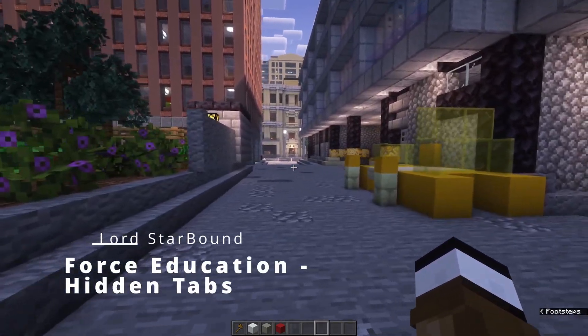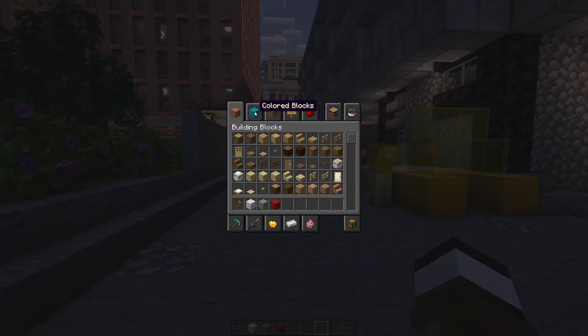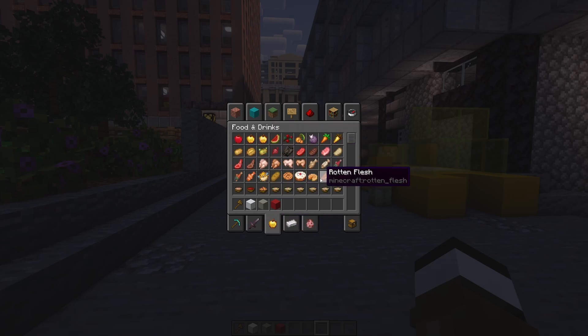Ahoy everyone, and it is time for some forest education. In version 1.19.3 there was a major overhaul of the creative inventory tabs. Stuff is now organized and no longer put in a completely nonsensical manner.